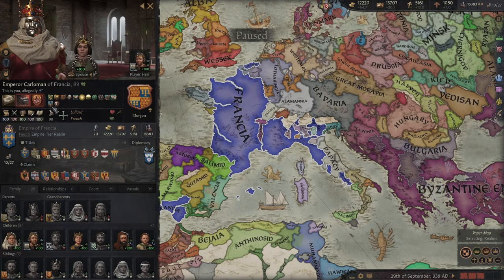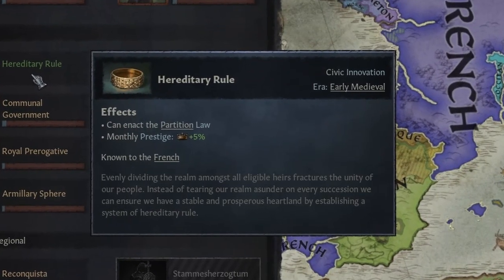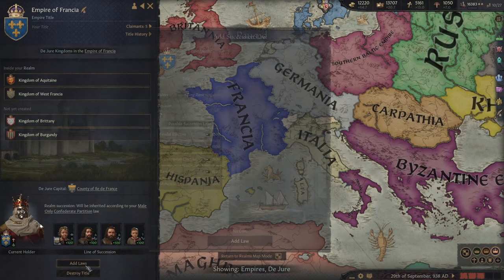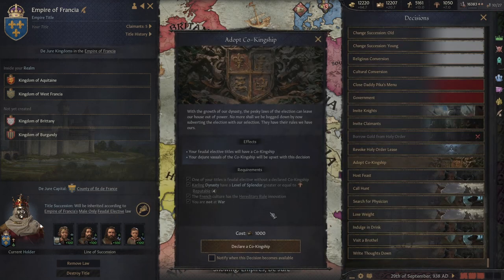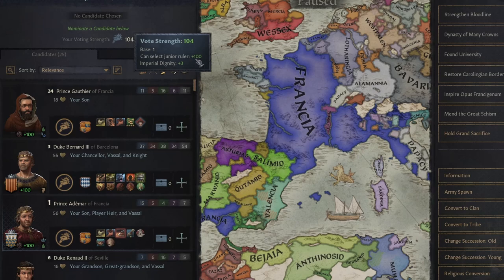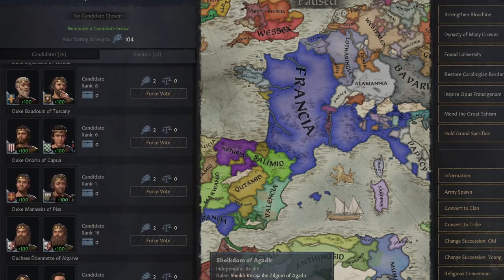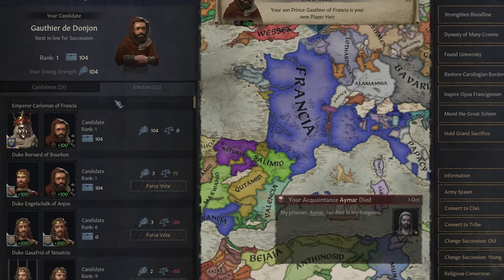With all the brand new succession laws out of the way, let's talk about the addition of co-kingship. To enable it, you will need the hereditary rule innovation and have the feudal elective law. Be aware, France does already start with co-kingship in 1066, so the decision won't appear for you. But once your dynasty has a level of splendor of at least four, as well as all the other requirements, you can adopt co-kingship. Your vassals will actually lose 30 opinion of you for taking this decision, but you literally gain a plus 100 voting power. This basically means you have practically total control over future rulers at the expense of some vassal opinion, so you may have to do some more managing with your vassals, but you can really pick and choose who you want next.